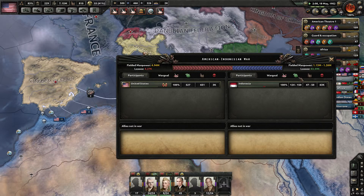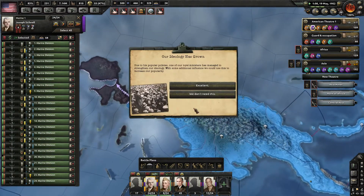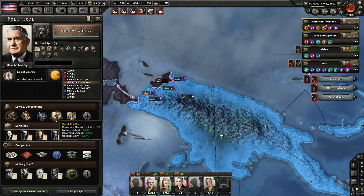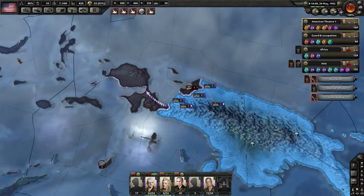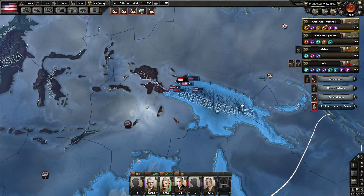We've got the war against Indonesia — we're doing very well there. Our ideology has grown and we're still over 200, so let's go ahead and do that stability boost to very good stability.